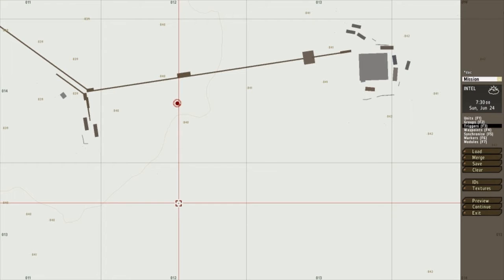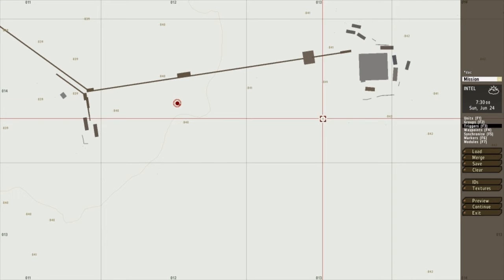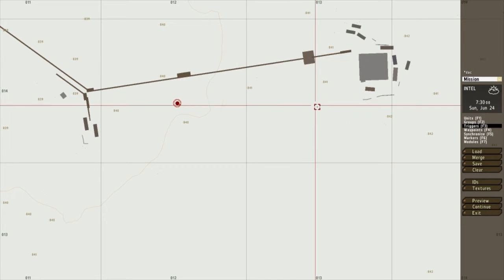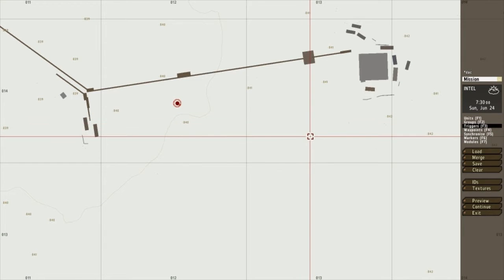Hello and welcome to my tutorial of the DAC spawning system for ArmA 2. You'll use the DAC in your missions if you want to change how many AI there are each time you run a mission. The mission basically chooses where the AI will walk, so you don't have to manually set the waypoints yourself, and in the long run it will make mission making a lot easier and faster for you.